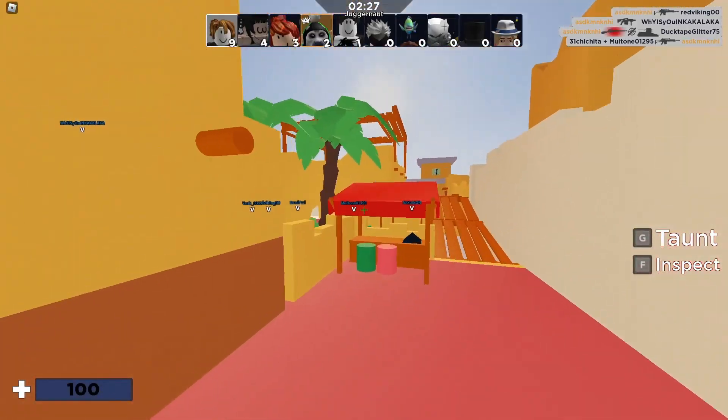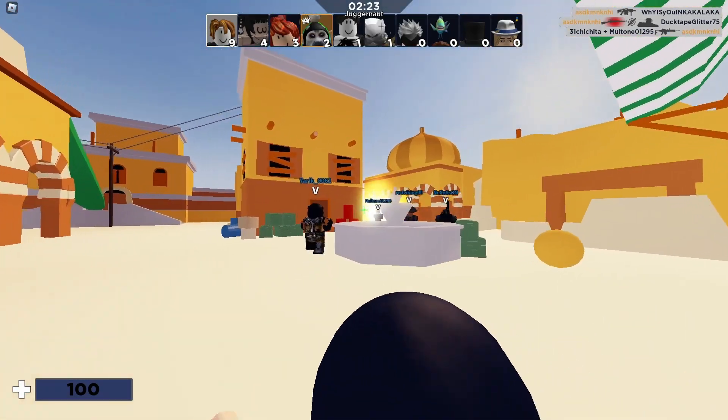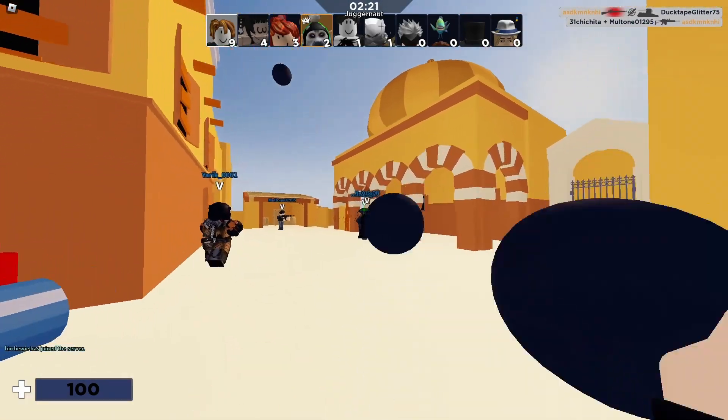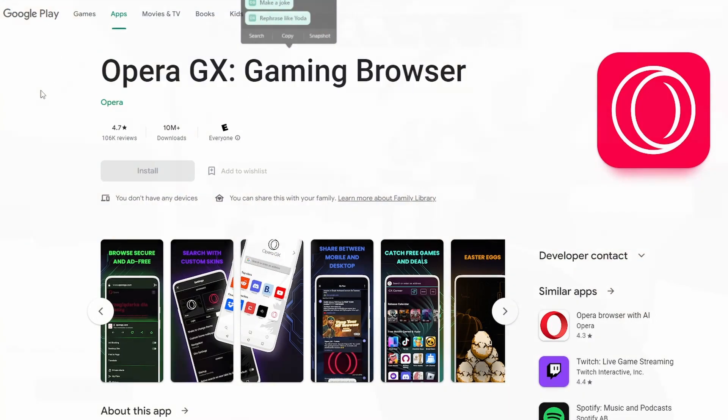It's not that hard — just follow what I do. First of all, you need to go to the App Store or Google Play Store. Opera GX is on the Google Play Store — Opera GX Gaming Browser.